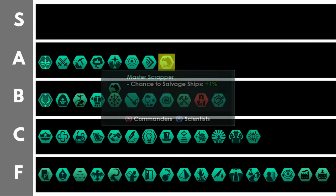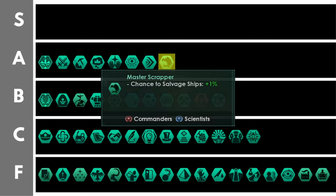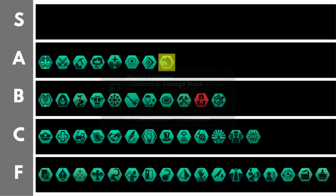The master scrapper increases your chance to salvage ships by 1% per level. Salvaging ships as a scrapper is the main bonus of that civic, so increasing the chance of getting free ships is very, very good.